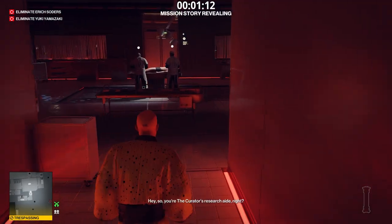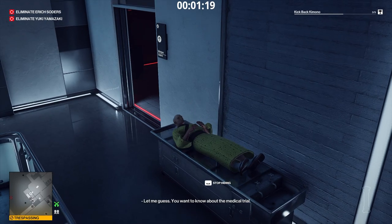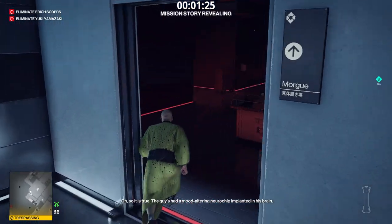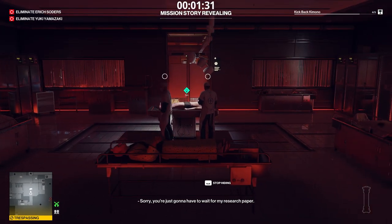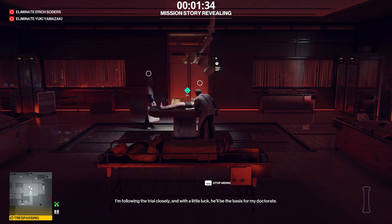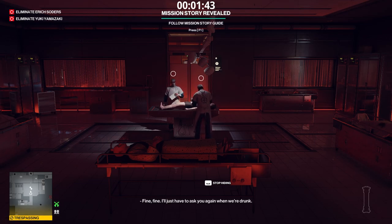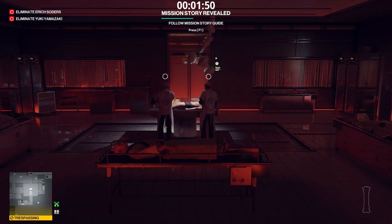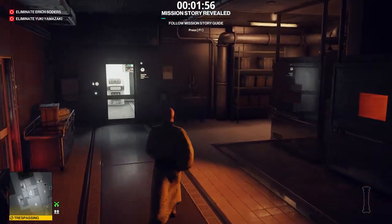The second table is outside the Morgue, near the stairs leading to the Operating Theater. The third table is right behind the two talking doctors. The fourth Morgue table, and the last one of the challenge, is near the Organ Storage Room.